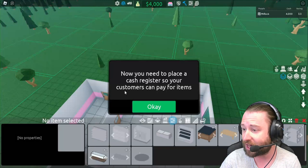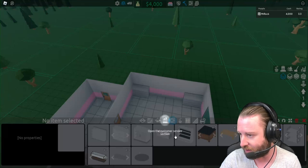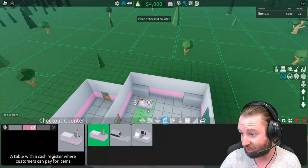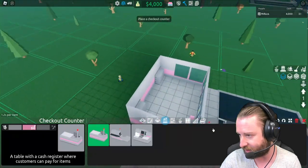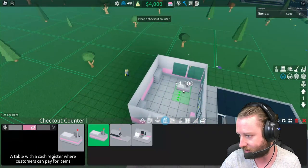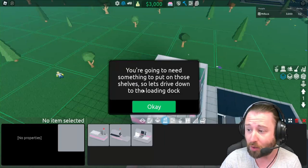Now we need to place a cash register so customers can pay for items. We're going to open the customer service section and go for this basic one, which is a thousand dollars. Let me have a look at what we've got. We can rotate it — I think we're going to place the cash register about here for now.